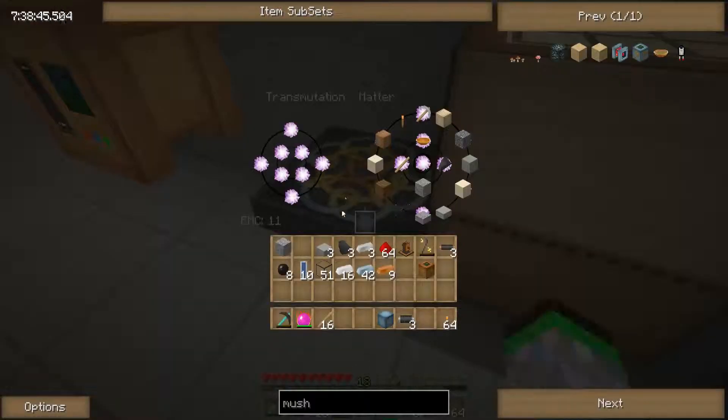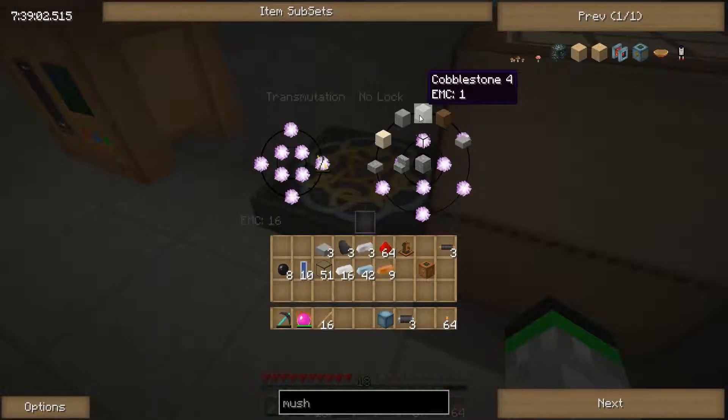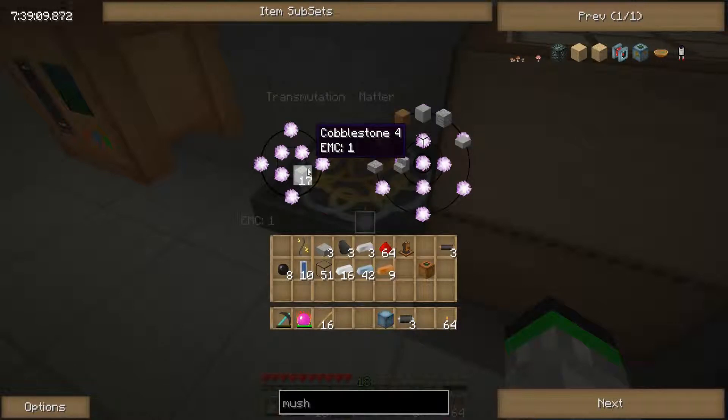Logger goes in with the mushrooms. Let's do this — let's get a full stack of these because I think each mushroom was like 32 EMC or around there.